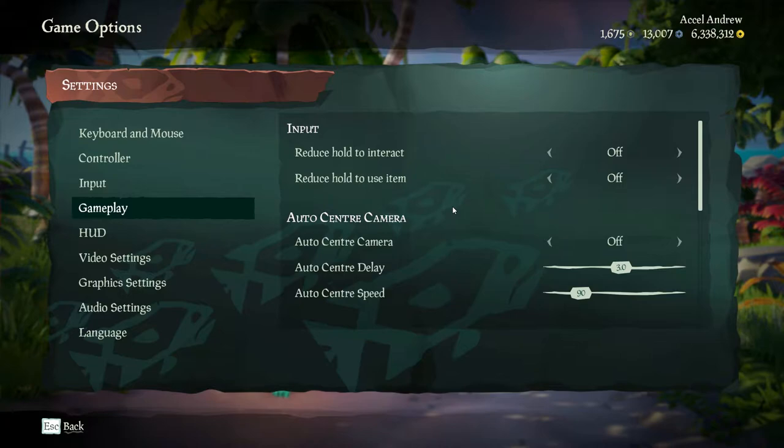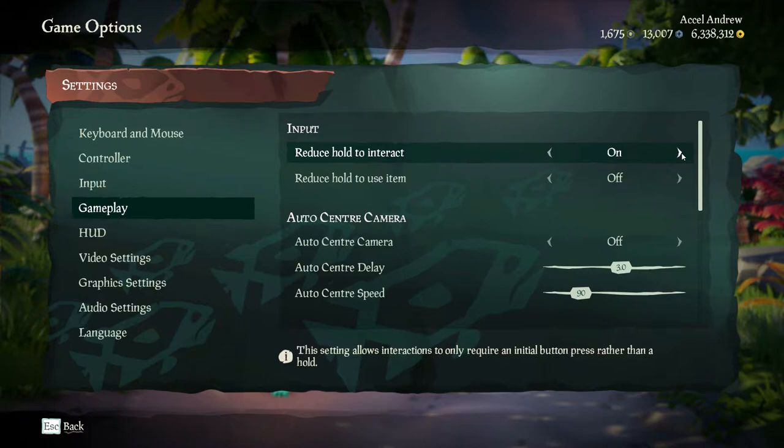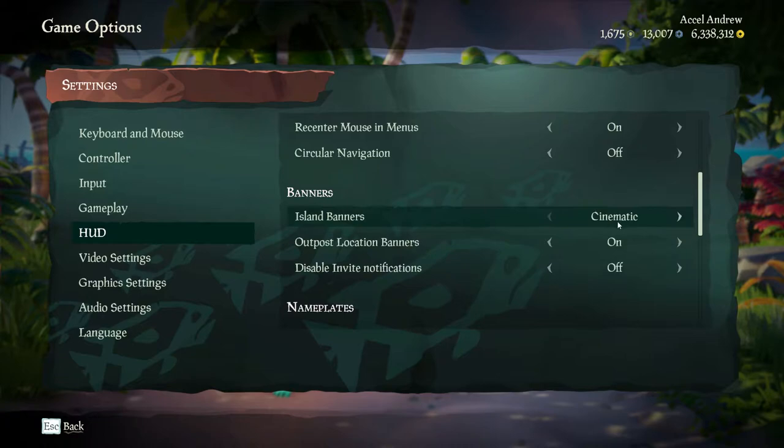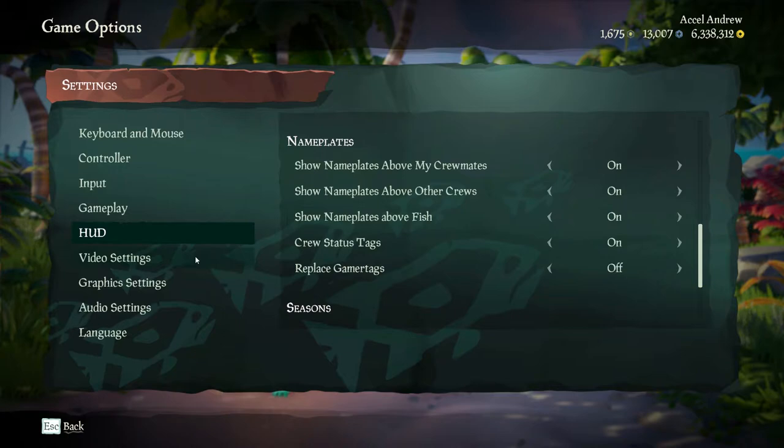After that, in gameplay, you want to turn on 'Reduce Hold to Interact.' What that does is let you pick up pieces of loot and different objects across the entire world of Sea of Thieves with a single press of a button, instead of having to hold it down every time. Once that's done, go over into the HUD and turn island banner to slimline. That way you can still see the name of the island you're visiting without the banner covering half your screen.